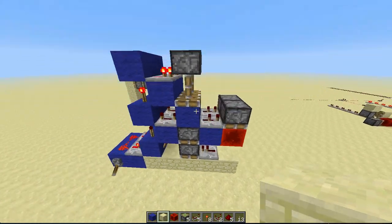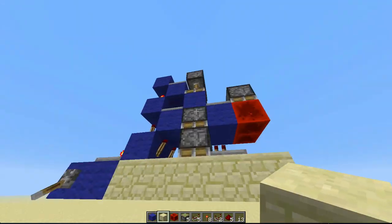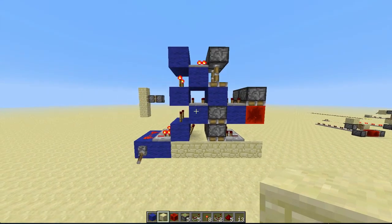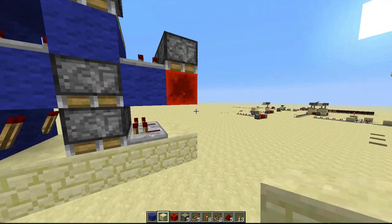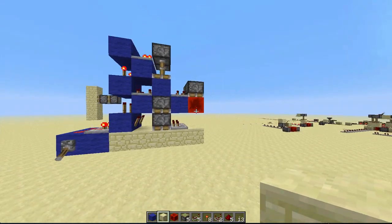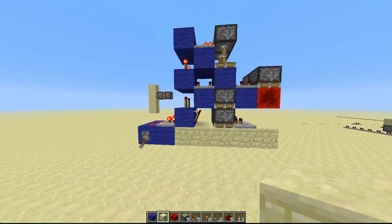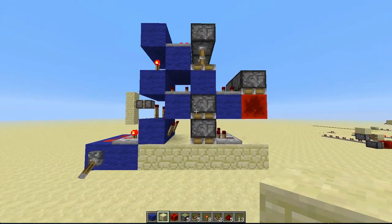This thing right here is a 1-wide tileable double piston extender downward and it's pretty small. I made one of these without the redstone block at one point and now I made it with it and it's a little bit smaller — pretty much by two blocks — and two blocks that way, so a bunch more than two.